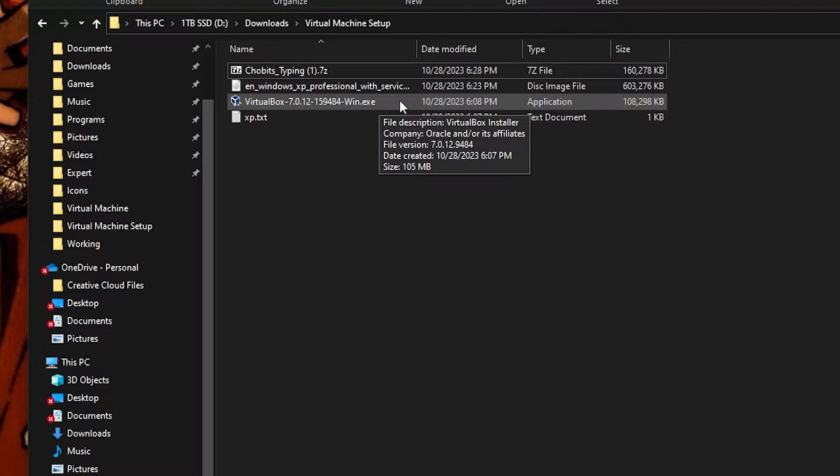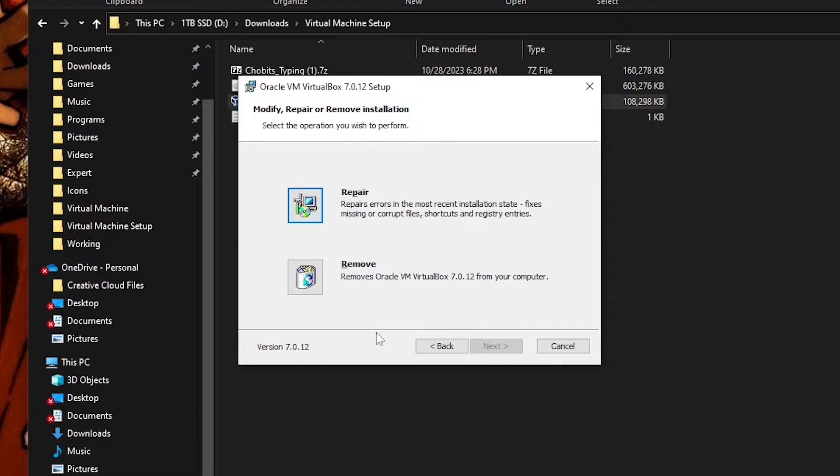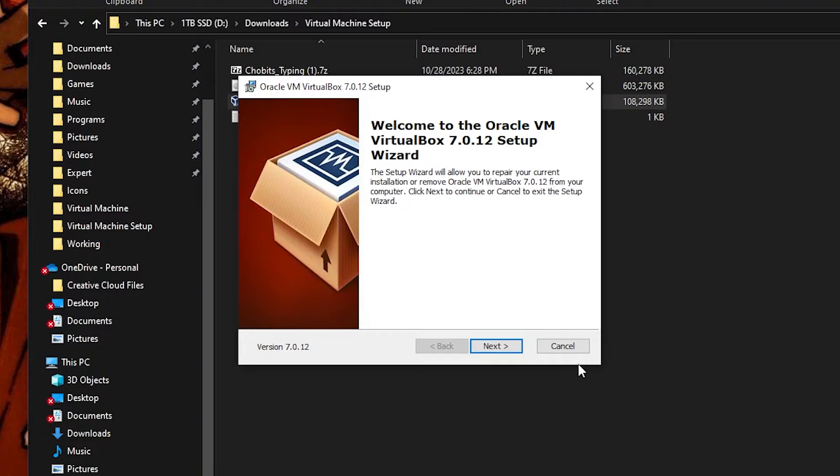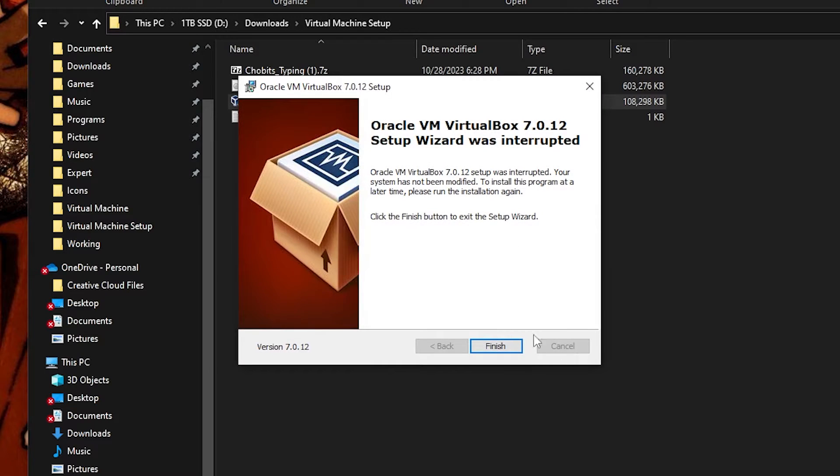First we'll go ahead and set up the virtual machine. You just want to run the EXE that you downloaded off of the VirtualBox website — it's going to take you through a setup wizard. I already have it set up so it won't show accurately for me, but it's pretty simple: you just hit Next on everything and then it'll be set up and good to go.